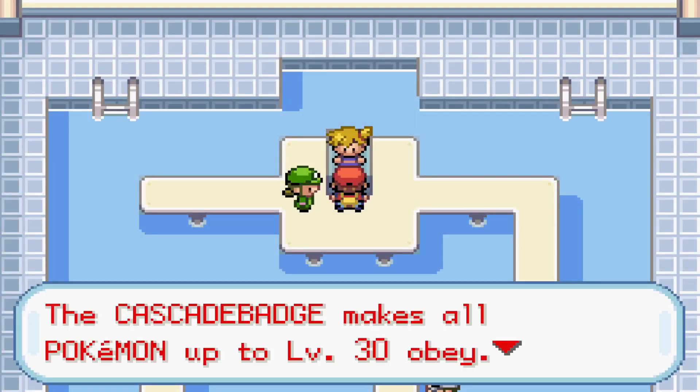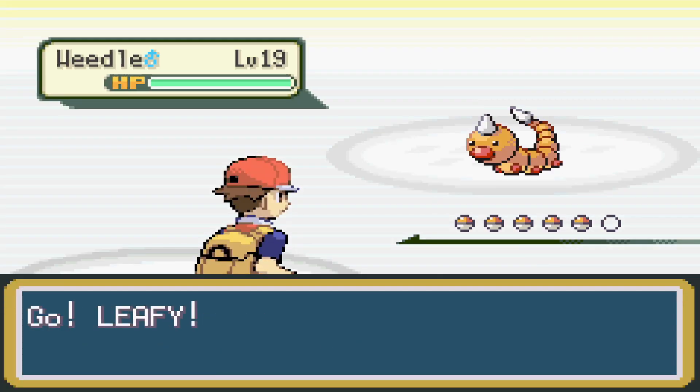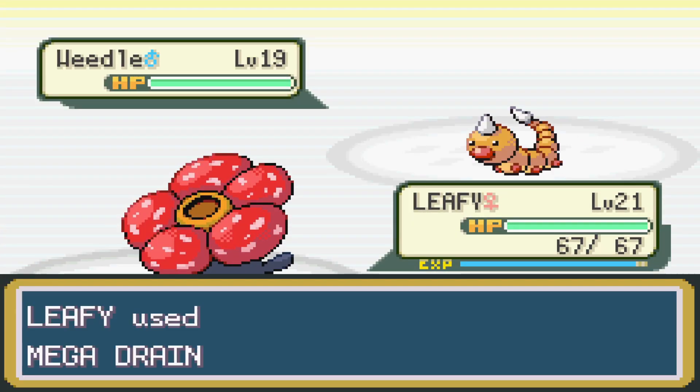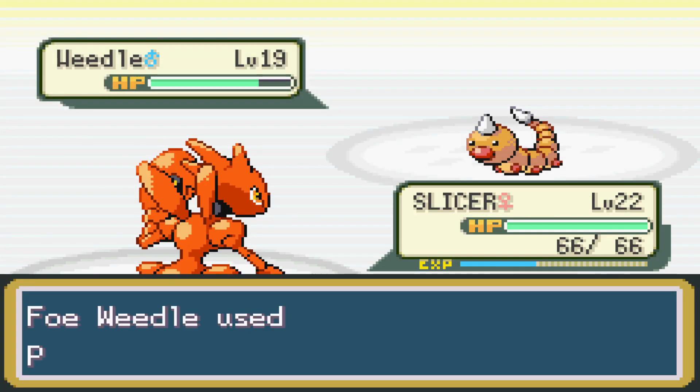We make our way to the next town and eventually hit the SS Anne, and for our second rival battle I was a lot chiller. We led off once again with a Bug-type against this guy. After the last rival battle it really put me at ease, especially with our team.